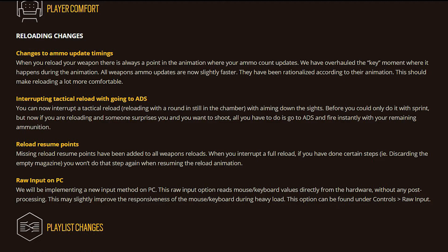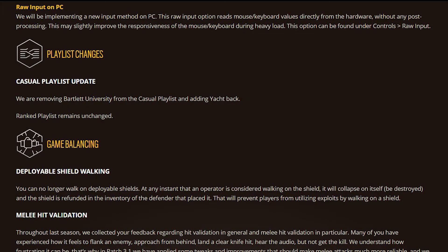Missing reload resume points have been added to all weapon reloads. When you interrupt a full reload, if you've already done certain steps — like discarding the empty magazine — you won't redo that step when resuming the animation. So if you switch to your pistol and come back to your primary, the empty magazine step will already be done. Finally, on PC they're implementing a raw input option that reads mouse and keyboard values directly from the hardware without post-processing, which may slightly improve responsiveness during heavy load, found under Controls > Raw Input.